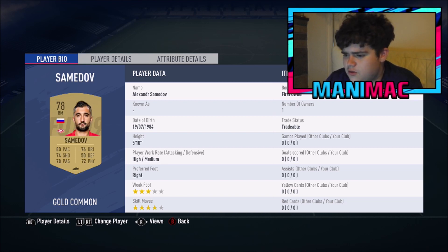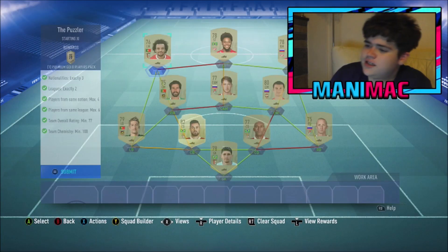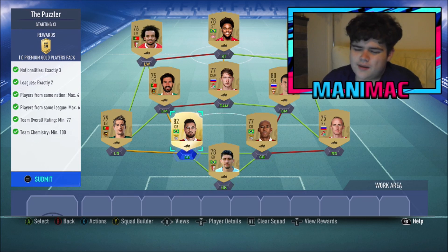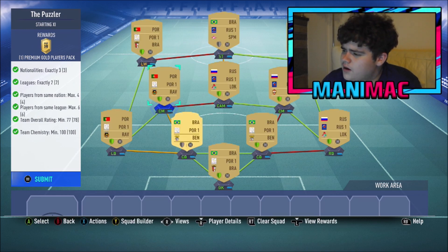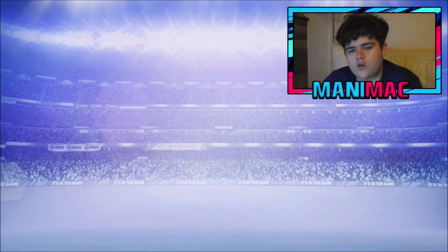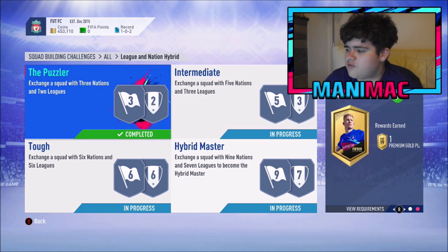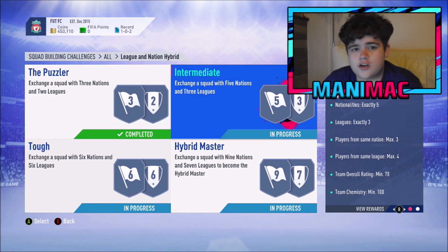Maranchuk, Samadov, Luis Adriano, and finally Fabio Martins. This team cost me about 2k because I had a lot of the players pack-pulled, but it'll probably cost you guys around 5,000 to 10,000 coins depending on when you watch this. If you're watching when I upload it it's like 5-7k, which is really cheap - and that gives you a premium gold players pack, which is a 25k pack.